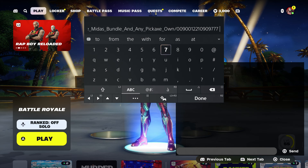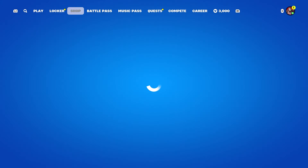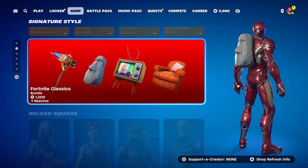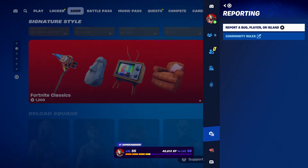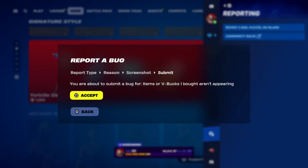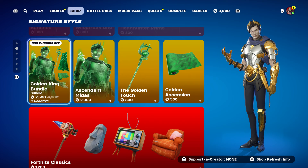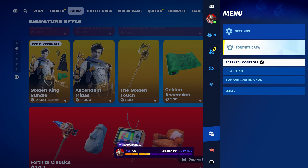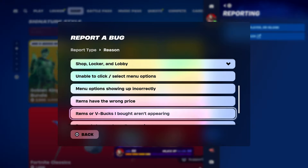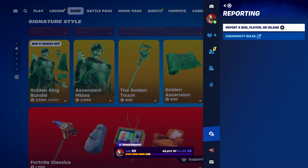Make sure you guys do that, then once you send it, take it out. Come back to the item shop, go to Fortnite, press the pause menu, go to Report a Bug, go to Wasted Shop Locker Lobby, and go to Wasted Item of V-Bucks I Bought Aren't Appearing. Click Continue and Accept, click Close. Now hover to Midas, hover to the bundle to get the pickaxe. Press the pause menu again, go to Report a Bug, go to Wasted Shop Locker Lobby, and go to Wasted Item of V-Bucks I Bought Aren't Appearing. Click Continue and Accept, then click Close.